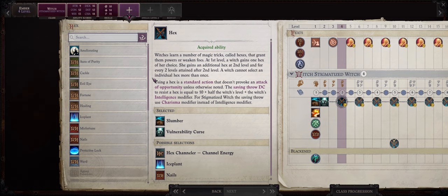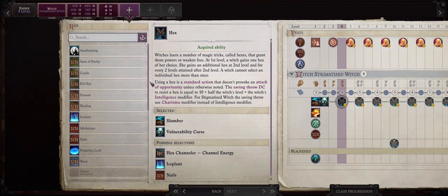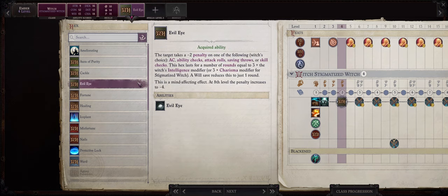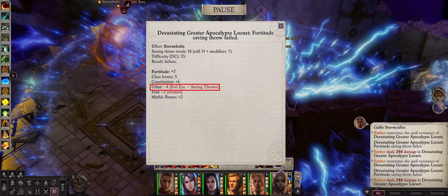Now at level 4 we also get our first Hex pick. Ember as a Witch gets quite a lot of Hexes through the whole game. If you are on normal or core then I would definitely go with Evil Eye first. Evil Eye is by far one of the best Hexes if not the best abilities in the whole game really. Until level 8 it's going to give the enemy of your choice a minus 2 penalty in either armor class, attack rolls or saving throws.